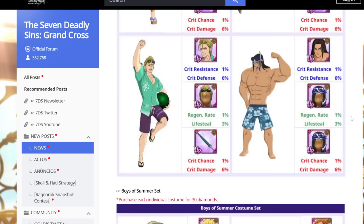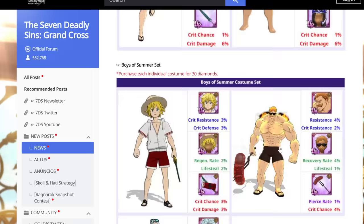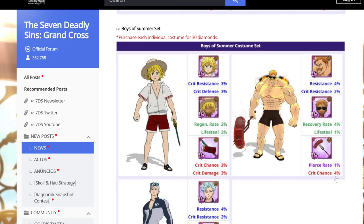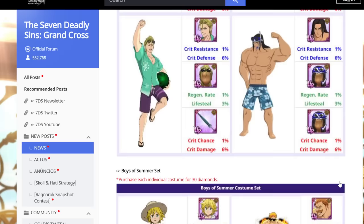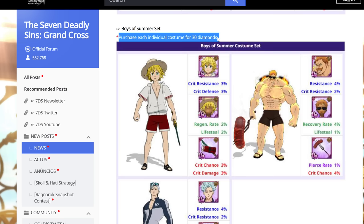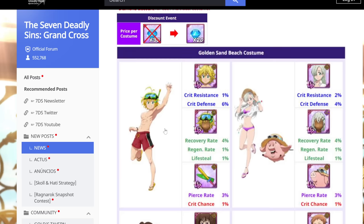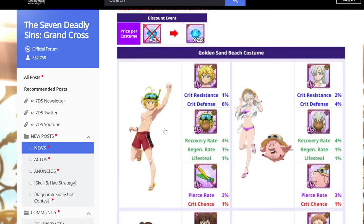All the beach cosmetics are discounted from 30 to 20 coins, so if you want to grab some it's not a bad time — like the one weapon, or the bun haircut if you still use bun in PvP. The beach cosmetics are also coming back on the banner. Personally I'm waiting for the actual half-off sale at the end of the year, but the base Meliodas beach cosmetic at 20 isn't a bad buy. Overall it's an okay patch.